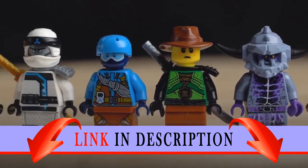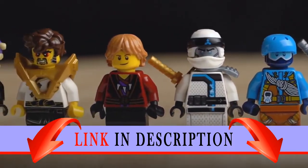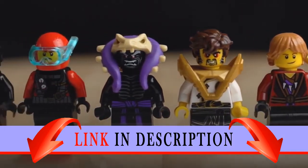Discover a rare snow-covered biome. Build a snowman that transforms into a snow golem. Spring a surprise attack on the spider and build a bed high in the ice spikes.